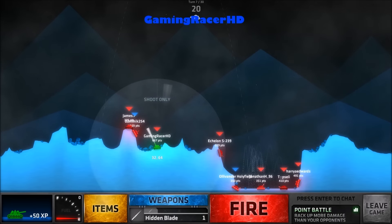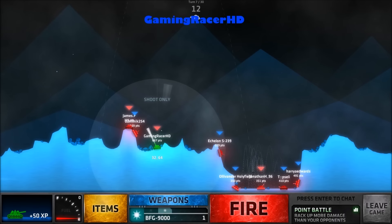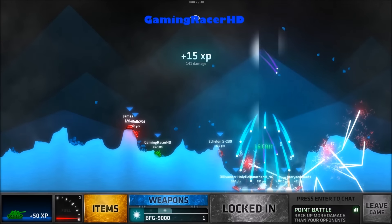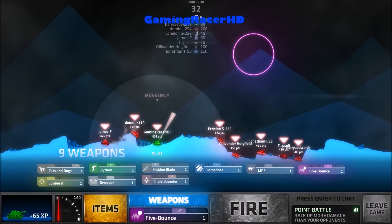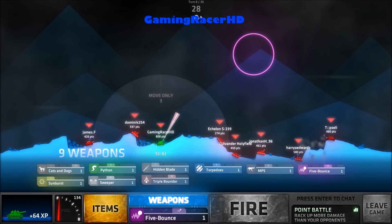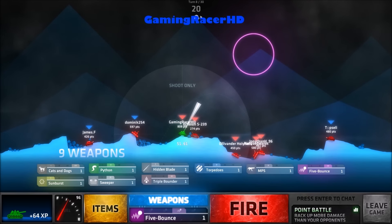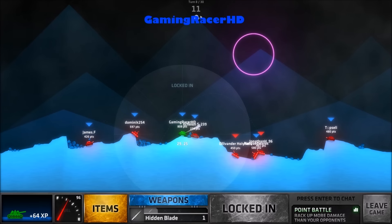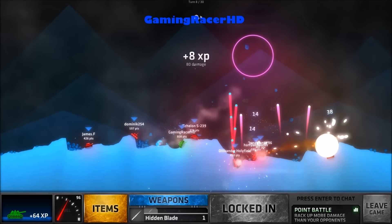The question is will the hidden blade hit both people? We've got BFG 9000 though, so let's go for that. It's pretty much impossible to miss this and they're all literally together. There we go, 141 damage, I'll take that. They all spread out which is a bit annoying. I would love to have sonic pulse or shockwave. Hidden blade will do - that wind is not nice though. Aim for Jonathan and Harry Edwards, 80 damage, that'll do.